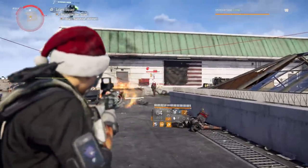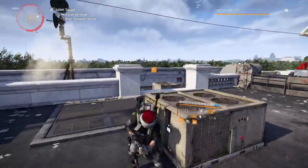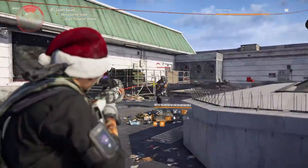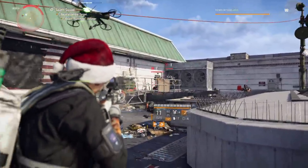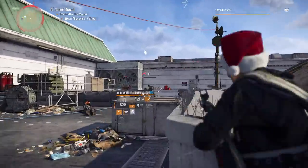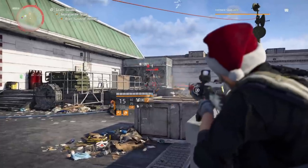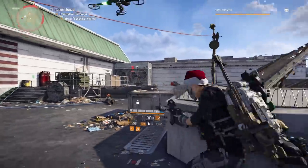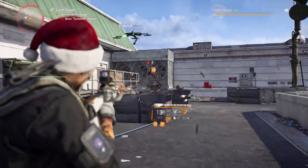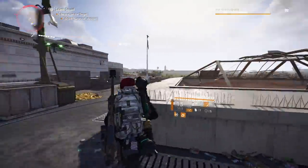The two main focus points of today's live stream were talking about the new specialization called the Firewall, and they also showcased the new exotic AR — showing how it looks in more depth, its talents, and the attachments it comes with. Unfortunately, they didn't say how you can get it. This is something they're keeping as a surprise, so as of right now we really don't know how to get this exotic AR.